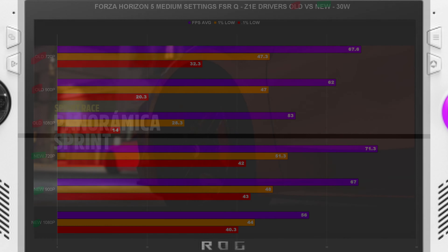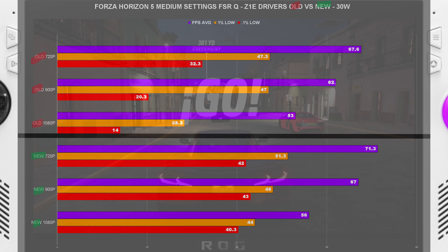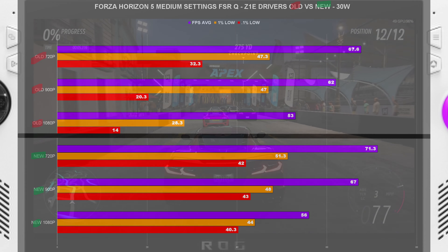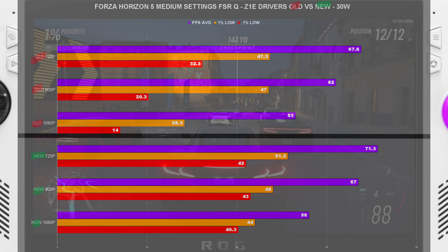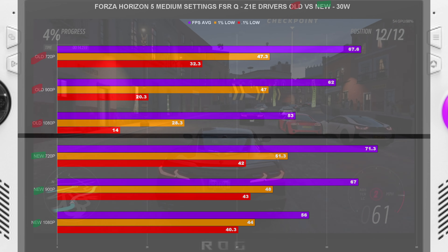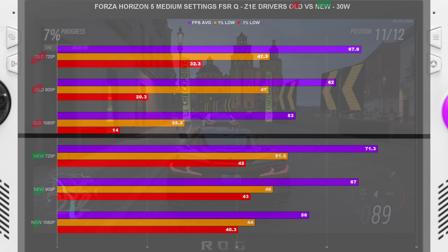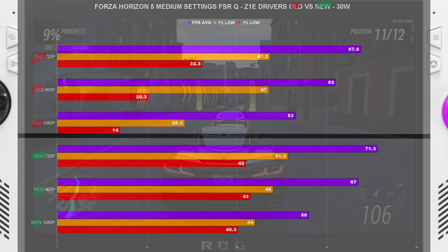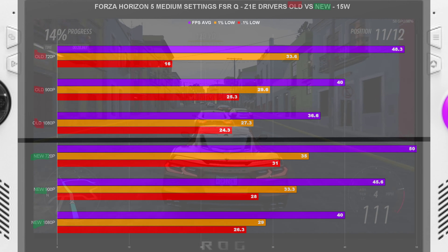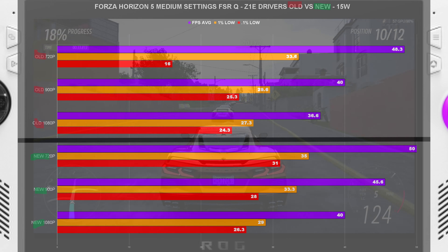For Forza Horizon 5, we did get a little bit of an increase — I didn't chart this one to save time, but it was probably in the neighborhood of 6 to 8% at 720p. We also got an increase at 900p and 1080p, and the 1% lows and 0.1% lows were phenomenal — those represent moments of extreme stutters or shader cache-type stutters like you'd see in Tears of the Kingdom. At 15 watts the gains were still there across all resolutions.